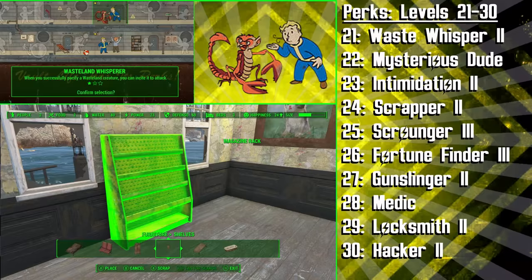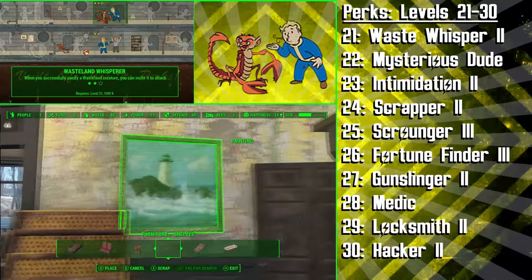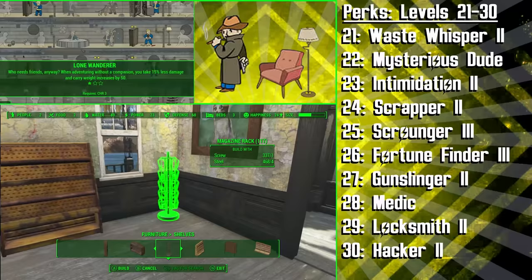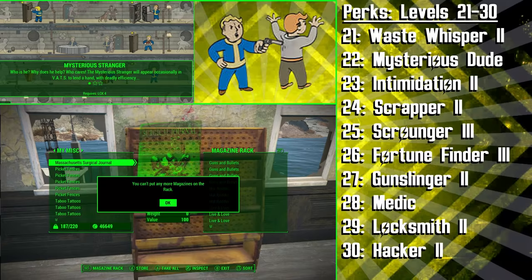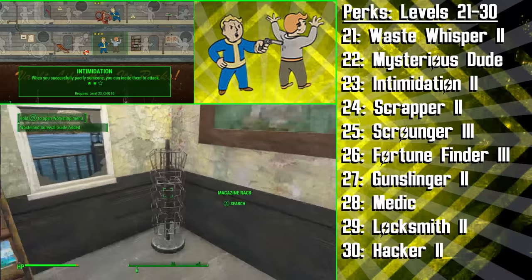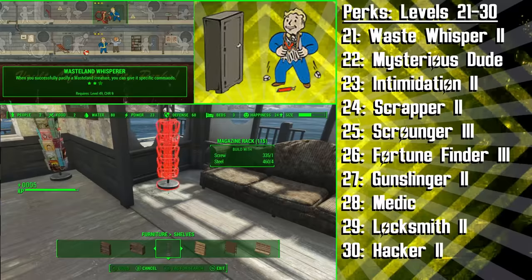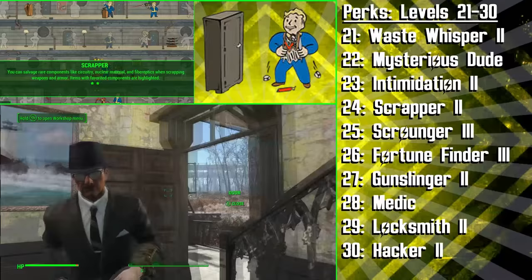At level 20 we're getting the second rank of Cap Collector, and this makes buying and selling prices at vendors much better than before. At level 21, the Diplomat is getting the second rank of Wasteland Whisperer, and this means that after you pacify a Wasteland creature, you can incite it to attack — you can't tell it who to attack, but it will aim to kill whatever enemies are nearby, which of course doesn't include you or your companion. Next we're investing in a fan favourite perk: Mysterious Stranger. This perk will make the Mysterious Stranger occasionally appear in VATS to help you shoot down your targets with deadly efficiency. At level 23 we're getting the second rank of Intimidation, and now when we pacify human targets we can incite them to attack our enemies as well. Now the Diplomat can make Wasteland creatures and humans below his level pacified and get them to cause chaos. Next up is Scrapper 2, meaning we can salvage rare components from weapons and armour such as circuitry, nuclear material and fibre optics, and we can favourite certain components which will become highlighted in the Wasteland so we can easily find the items we're looking for.